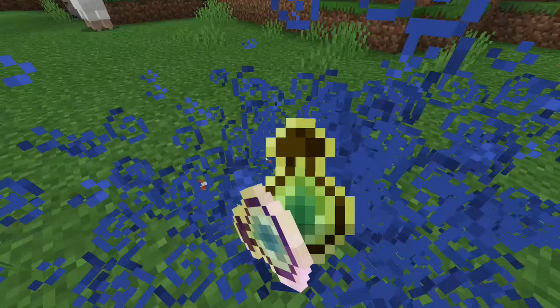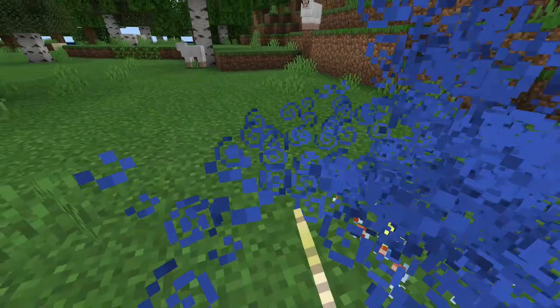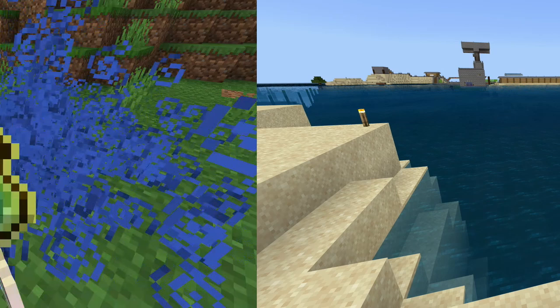So what does Mending do? Mending you can put on pretty much any piece of equipment — all of these pieces of equipment in fact — and basically it uses XP to repair them. So you can add it to a piece of equipment and it will use your XP instead of levelling you up; it will just repair your armour, your sword, or whatever you're using. It's a pretty good enchantment, something you obviously are going to want in your world.